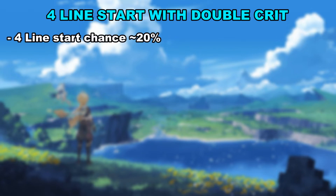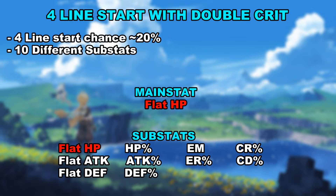There are 10 possible substats to start with on a piece, all listed below. However, depending on the main stat it will be removed from the pool of substats, and only have 9 possible substats. For example, a flat HP flower will not have a flat HP substat, meaning there is a higher chance to have a crit stat.